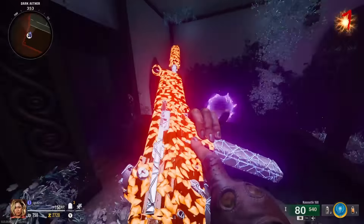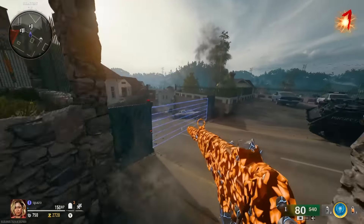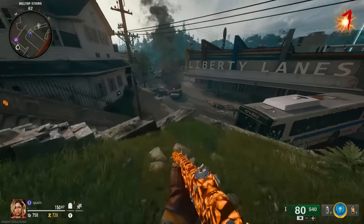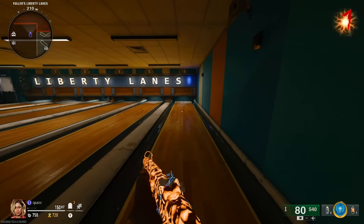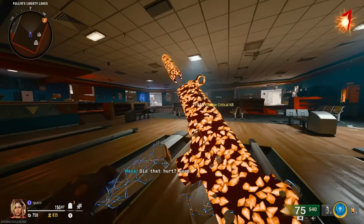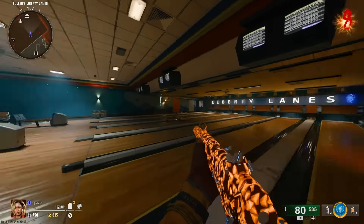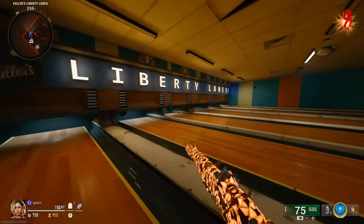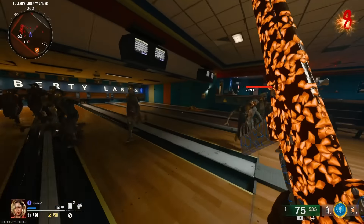I'm going to be releasing a few high round strategies very soon so you guys can get yourselves some world record runs. One of the strats I like to use is sitting in this room in Liberty Falls — this room is dangerous, but the thing about it is the spawns in here are insanely quick, especially with the rampage inducer on. It's like you can fly through these rounds almost quicker than anywhere. I've been doing this a lot recently and it's helped me grind gold for a lot of my guns quicker than sitting on the rooftop.